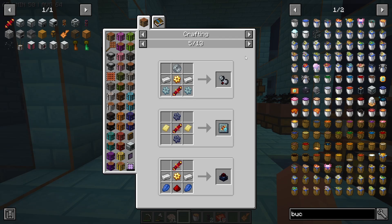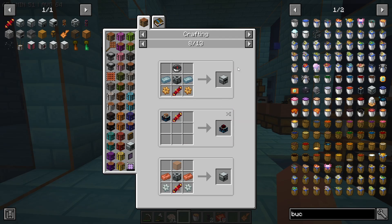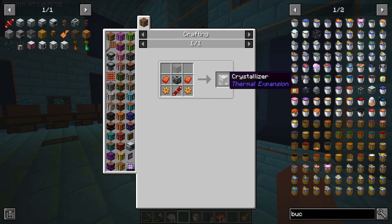This redstone flux coil is going to unlock some new machines we can craft along with some new power generation. For example, we could use that lava with a magmatic dynamo somewhere to generate power — I think that's a future project though. For now we're free to keep moving on.